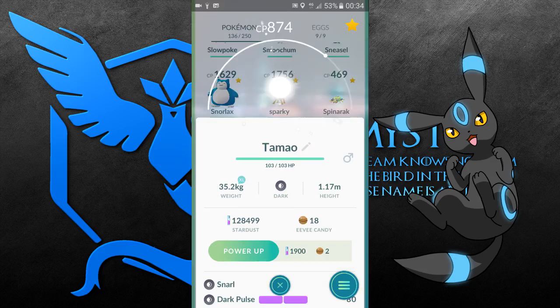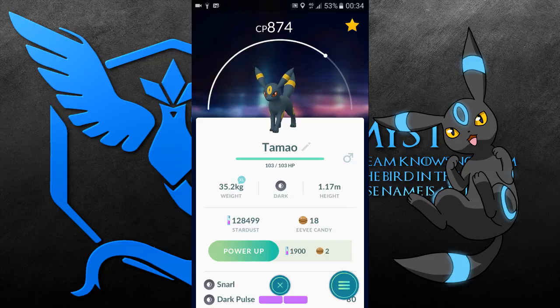To get Umbreon for your evolution, you've got to call it Tamayo — one of the two, I can't really pronounce the name — but yeah, you nickname your Eevee that, then evolve it and you will definitely, definitely get an Umbreon.